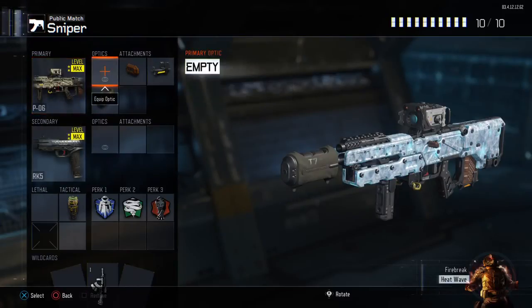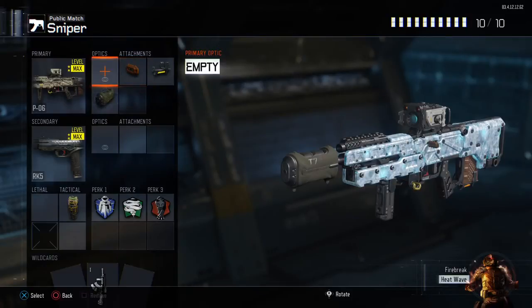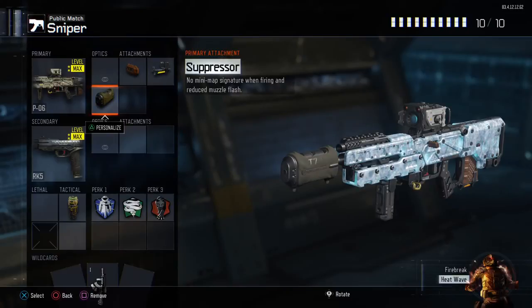For my sniper class I've been switching between the SVG, the Locust, and the P-06 — right now I have the P-06. I have no optic because I love the default plain sight. Rapid fire because it's essentially a burst or semi-auto type gun. Fast mags because I'm not always the most accurate and need to reload quickly. A suppressor because it does nothing negative to a sniper and lets me shoot without people pinpointing my location on the mini-map — they'll only know the general area.